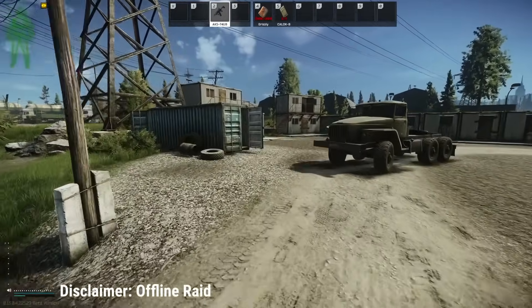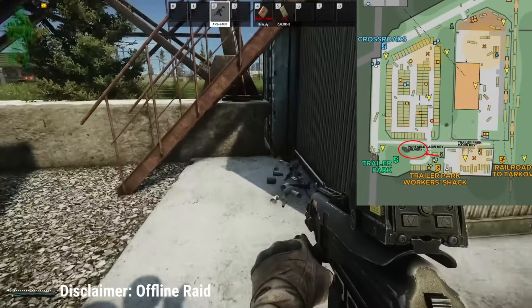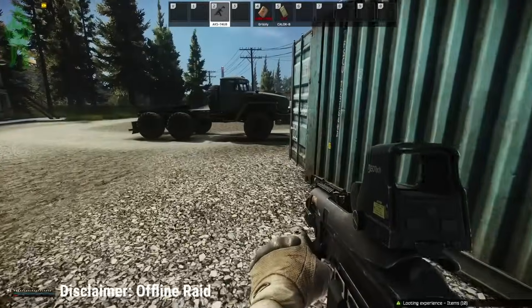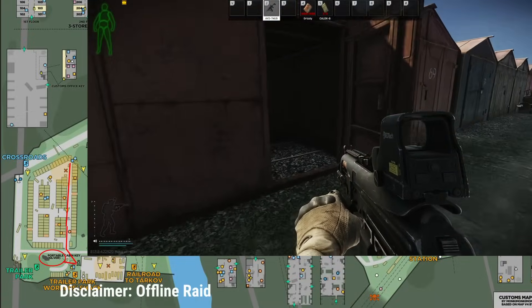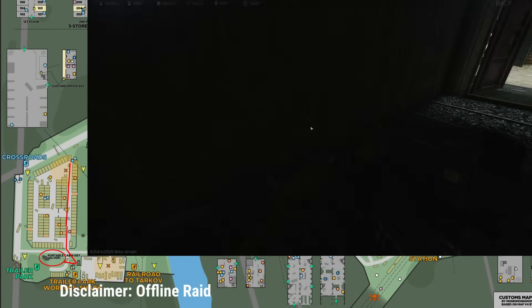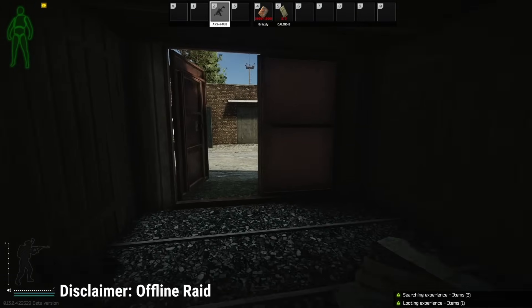This loot guide is going to start here at Trailer Park, but it's going to work no matter where you spawn on the map. We're going to start at the portable cabin at the little junk pile — there's always some good loot there, I've found everything from graphics cards to thermites. Then we're just going to follow the road through the containers, these storage units, and there are several to go into and loot.